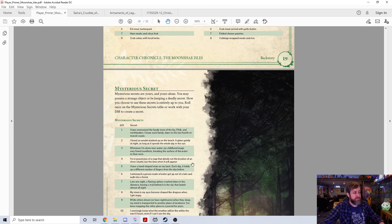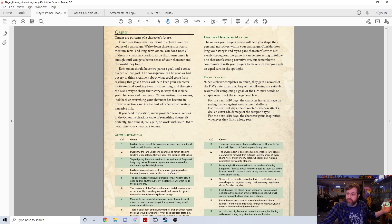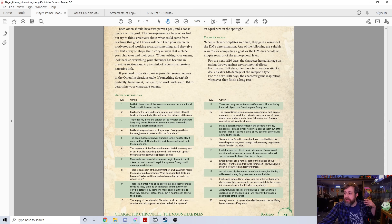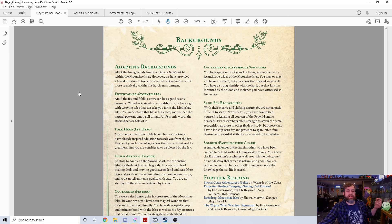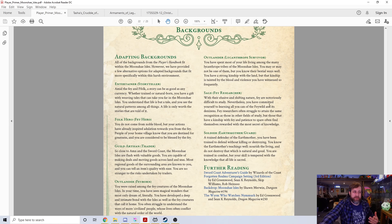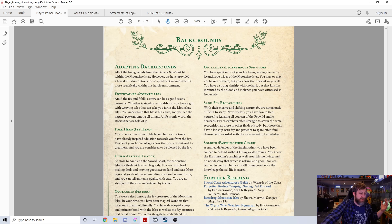Another one: you're in a horrible boating accident with the sounds of sirens in the distance. When you awoke back home the next morning, your hair stands on end whenever fey are within 60 feet of you. Cool, interesting, unique things that help you build out your character's story and also give you fun mechanical things you can do. Then there's a little bit about favorite foods, mysterious secrets you can add in, omens if your character's part of a prophecy, and adapting existing backgrounds — like folk hero becoming a fey hero, or guild artisan becoming a traitor.